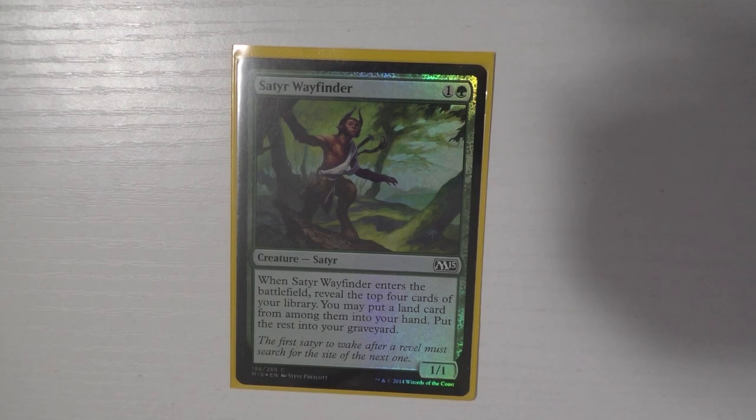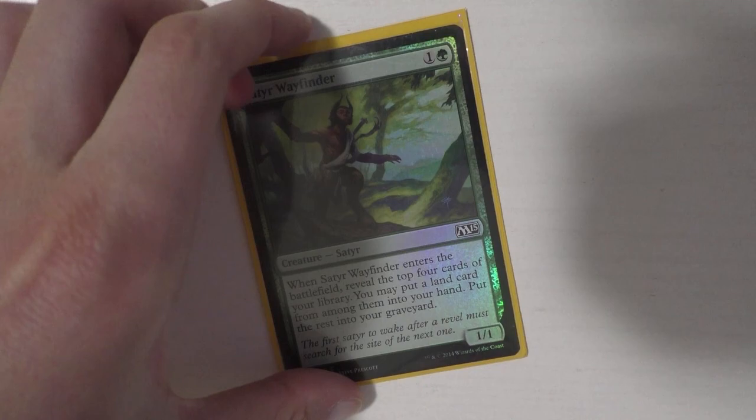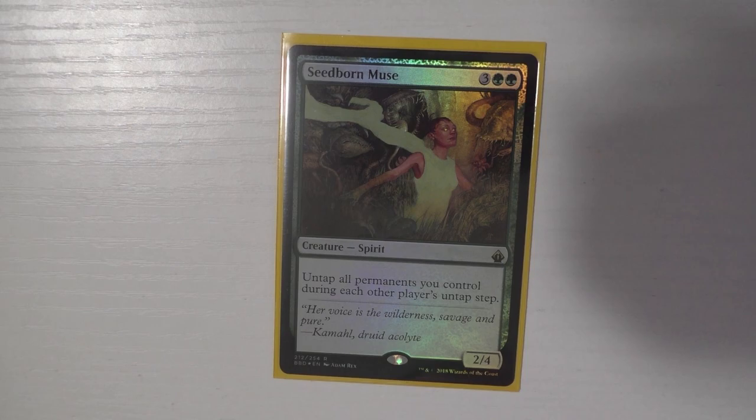Satyr Wayfinder has been in my deck since my first ever deck tech. I really enjoy it — you mill four cards, and it's one of the very few mill cards in this deck. Tasigur mills, Dead Bridge Chant mills, and Satyr Wayfinder mills — I think that's it. You get a land back and you're left with a 1/1, which is great fodder for Skullclamp.